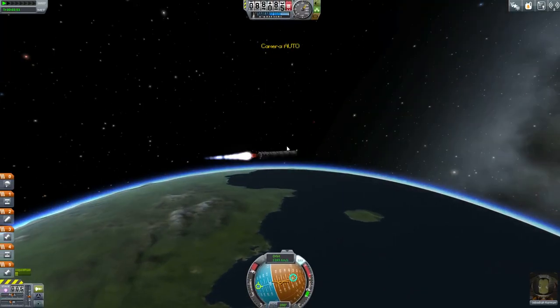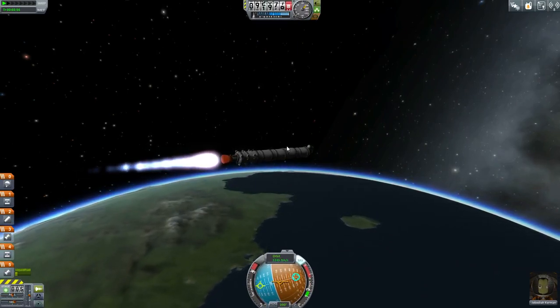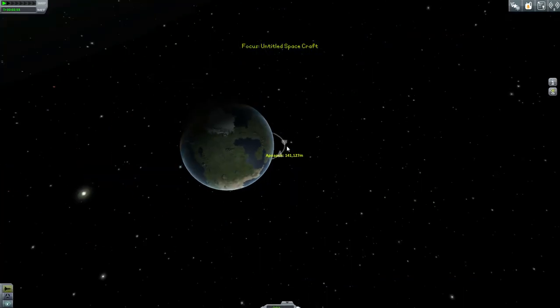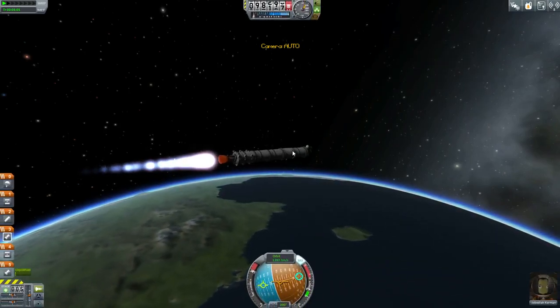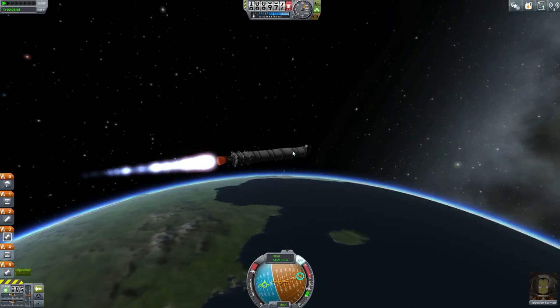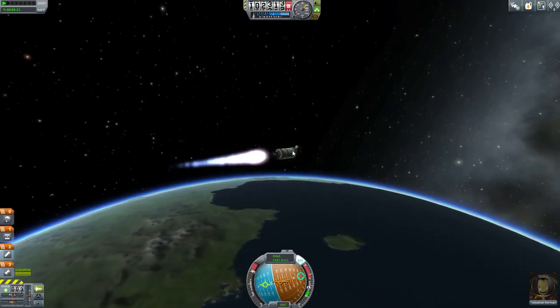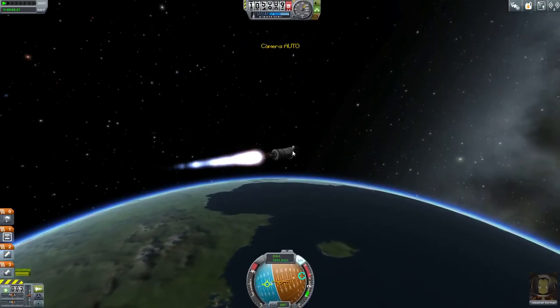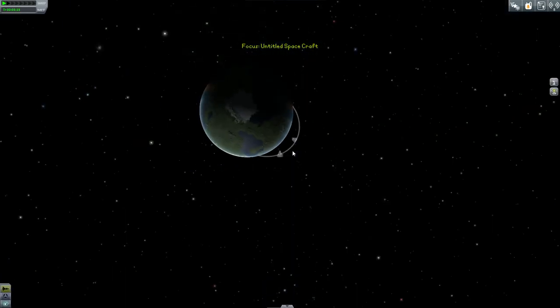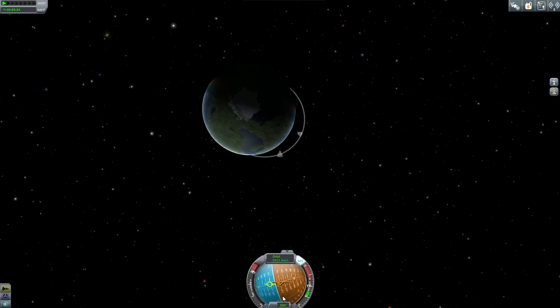I totally botched and forgot gravity turns existed, for some reason. I was just happy the thing launched. That's okay, we're making up for it. I'm actually doing a decent amount of work — we might have enough for an orbit here. This might be orbital. Yeah, we're gonna make orbit easy. Don't have much fuel on this stage. Assuming I make orbit, can we get down? Comes the next question.